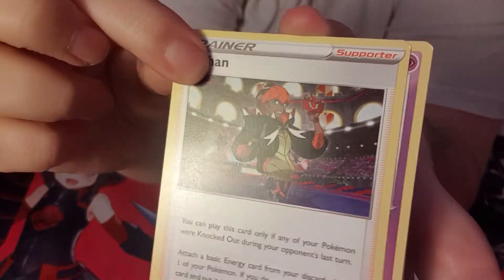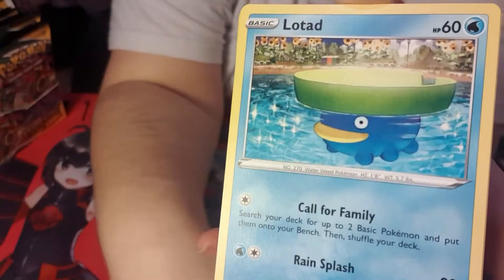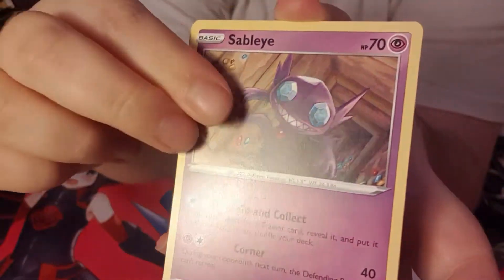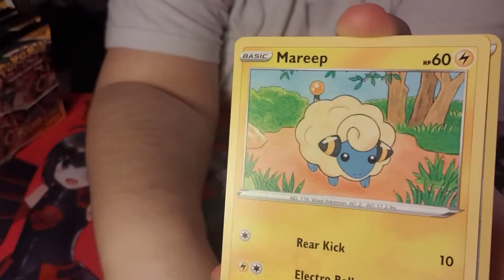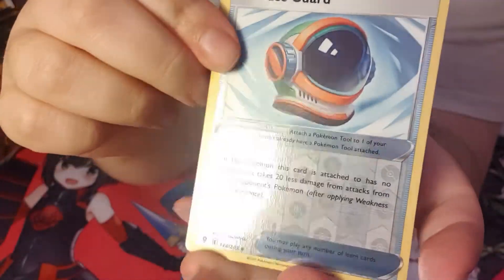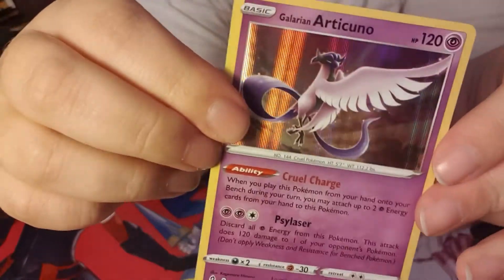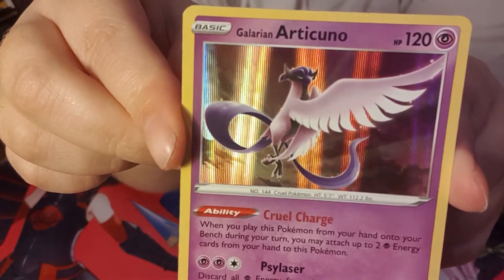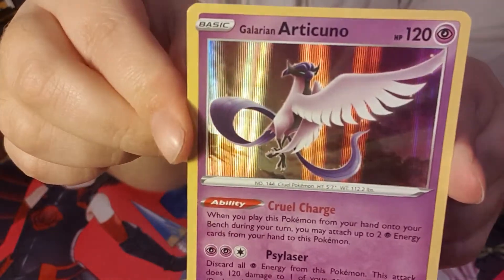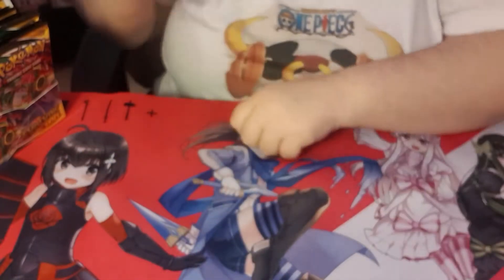Okay so we've got a Skiploom, a bug, some cards with names back to front - apologies. For our first rare we have got a full-face Coalossal, which is very cute, and we have got ourselves a Galarian Articuno - oh that's very pretty! Okay so that's our first card. Not too bad for our first one.